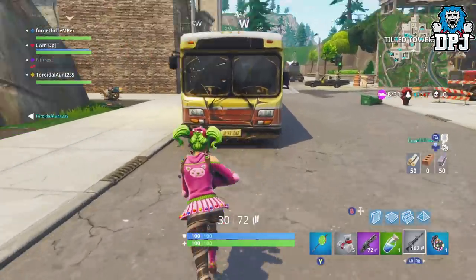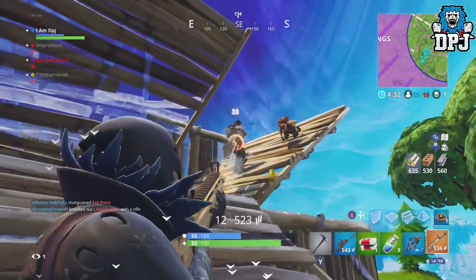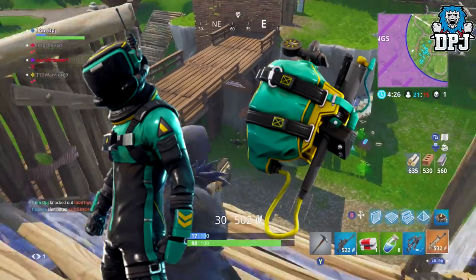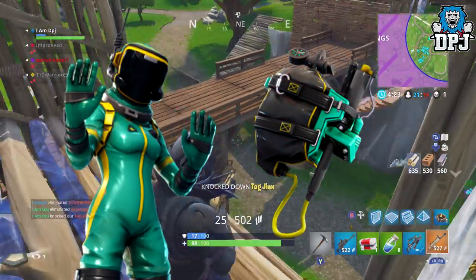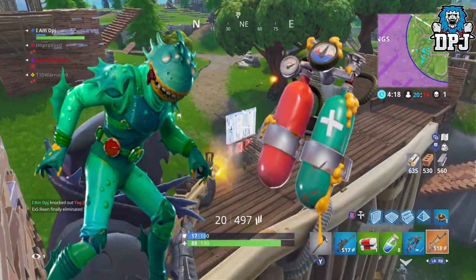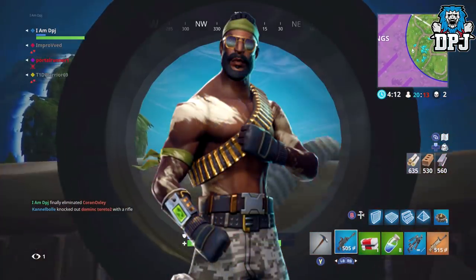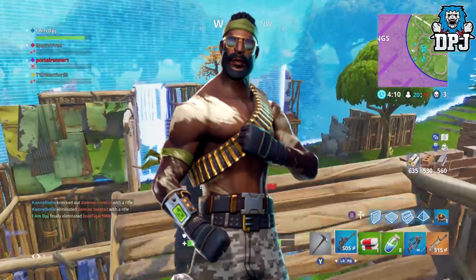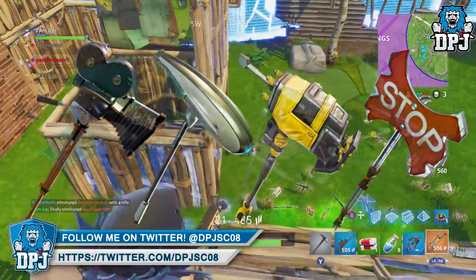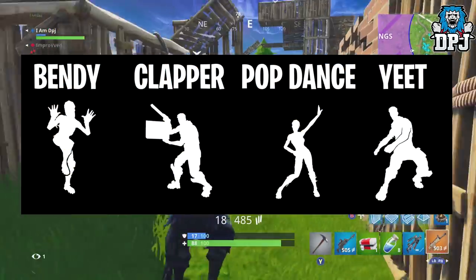Earlier today I covered some newly datamined outfits and other items too, which look super cool — those can be seen on screen now. At this point there are no names or rarity for these items, but I don't care what rarity the logo superhero is, he's mine when he comes available in game. There are also some great-looking hazmat costumes, a weird mermaid-dragon-fish thing, a few pickaxes, a few gliders, and four new emotes.